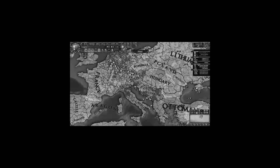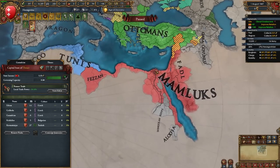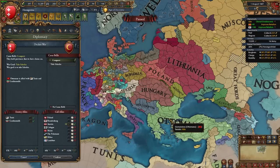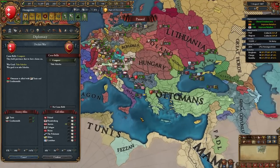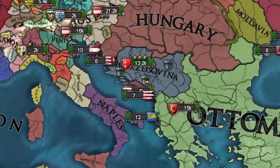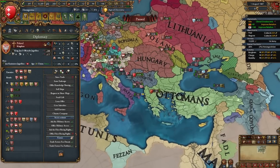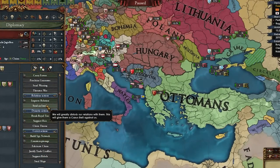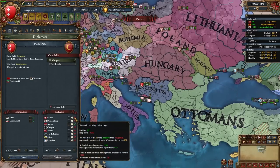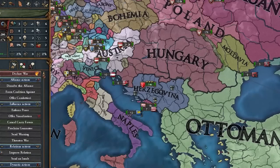The Ottomans declared on the Mamluks but no one would help — it's just me and Austria and Austria can't take these guys, they're way too powerful with Tunis as well. If Poland wanted to join I would have pounced. I don't even have enough favors to make them reduce their opinion of the Ottomans and prepare for war. Opportunity missed, but maybe we can still get them — I just need to build up favors.